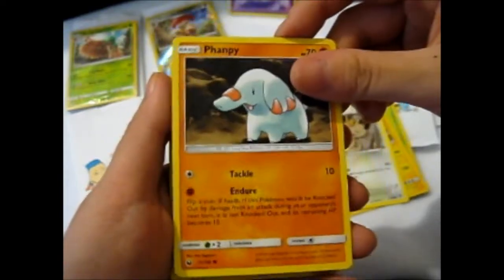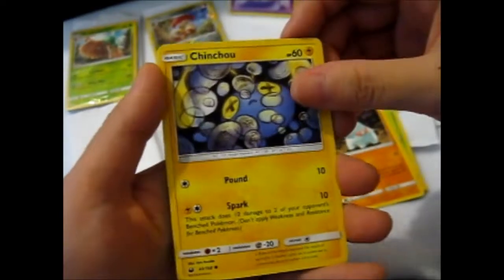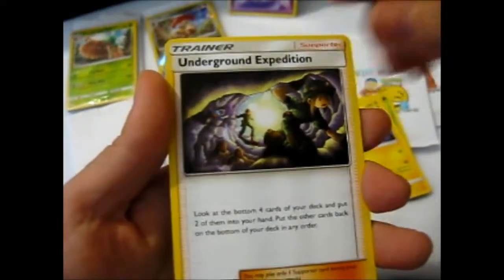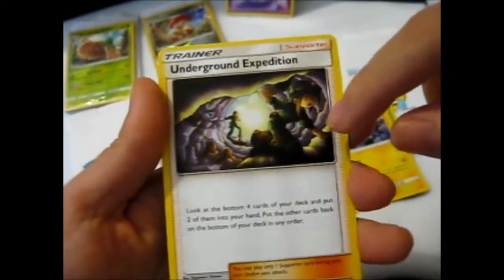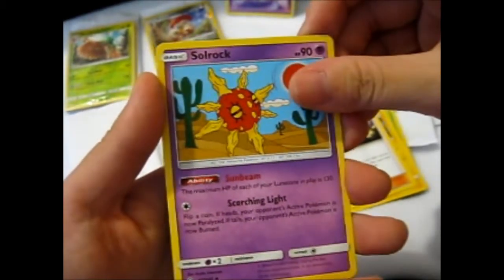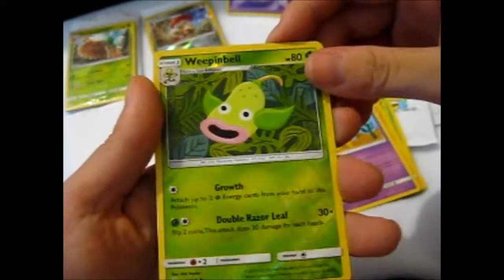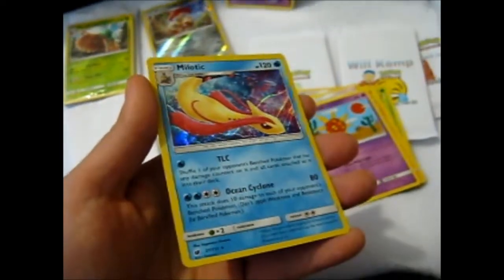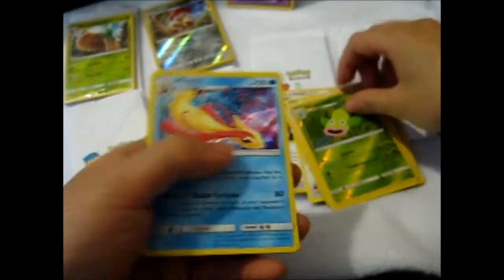Finneon family, Chinchou, Underground Expedition — that would go good with my Fossil cards because I've got them all on one page. Solrock. A Weeping Bell reverse. A Milotic holo. That's cool.